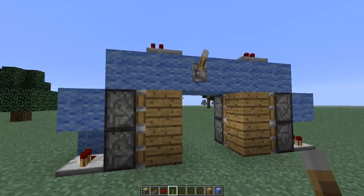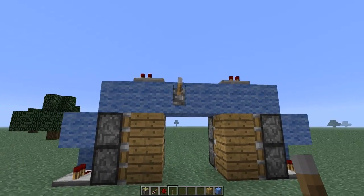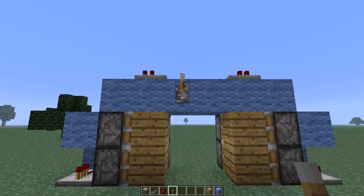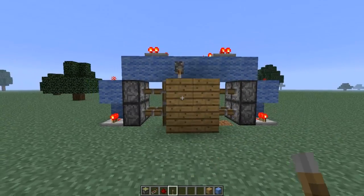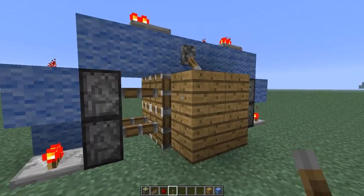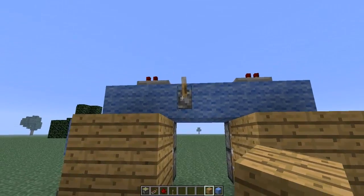What's up YouTube, this is Next Level Gaming here and this is going to be a quick tutorial on how to build what I believe is the most compact completely hidden piston door in Minecraft. I am running Minecraft version 1.6.2 and this is what the door will look like. When you build it you're going to want to keep it powered on and have a wall in front of it if you want it to be hidden, and now I will show you how to build it.